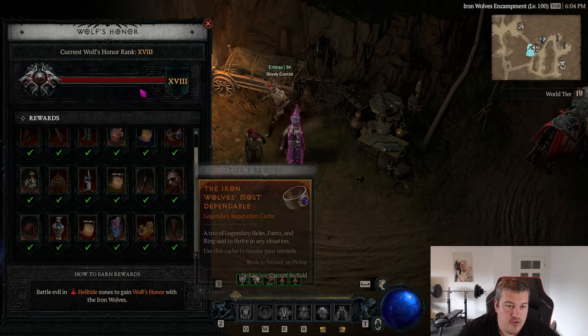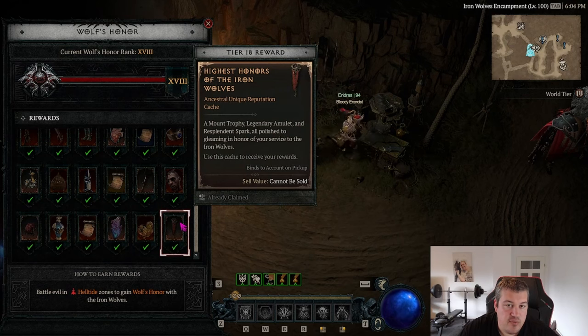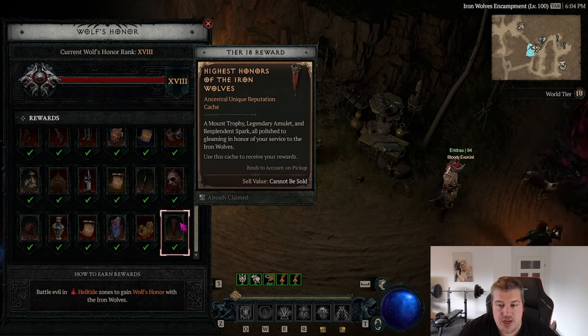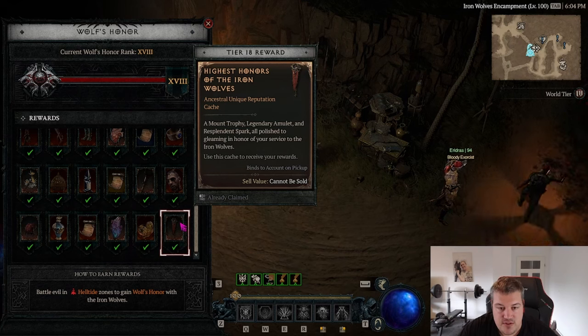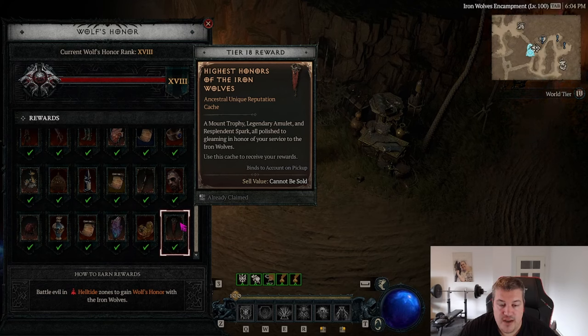Tip fifteen: on average it is actually faster to level four characters to max reputation at the Iron Wolves and get a Resplendent Spark from the last reward than it is to farm boss materials, kill Duriel and Andariel, and hope for an uber drop. So if you need an uber quickly to make your build work, this is the fastest route.